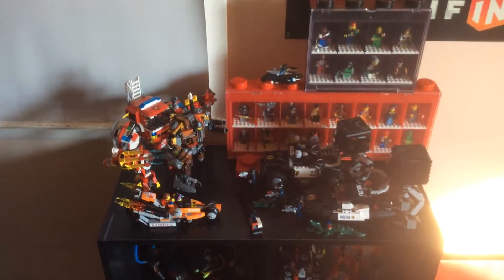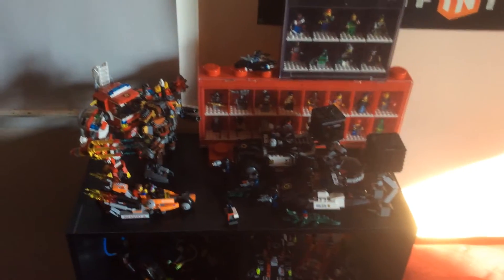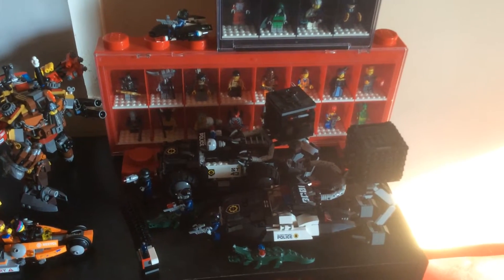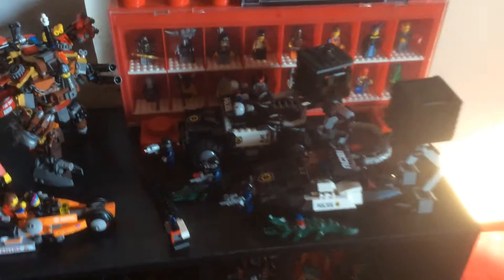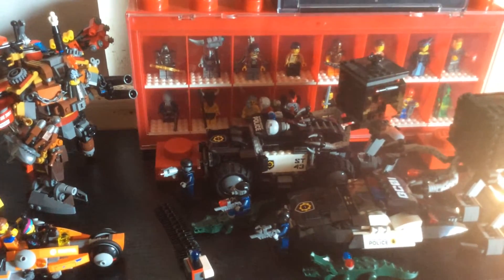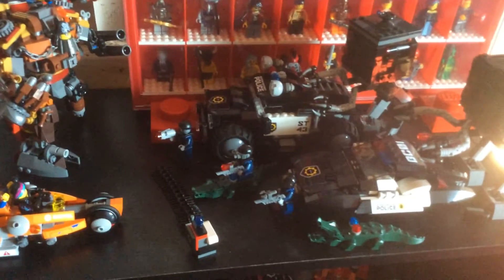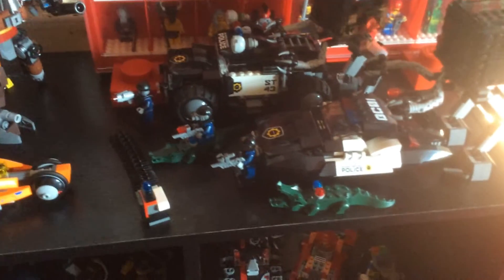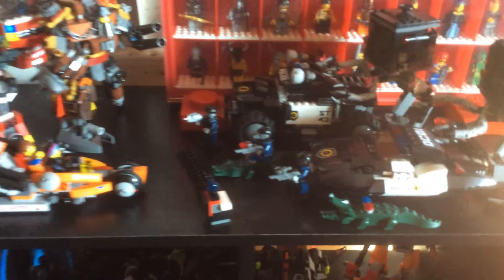This is a bunch of sets from the Lego Movie, since I wanted to get all my super-secret police sets together. We got two micromanagers over there — one of them is from Rescue Reinforcements, I think the other one's from Metal Beard's Duel. Bad Cop there in his car, we got the big police truck from the Super Cycle Chase, a bunch of random super-secret police guys, and the two police alligators also from Bad Cop Pursuit.